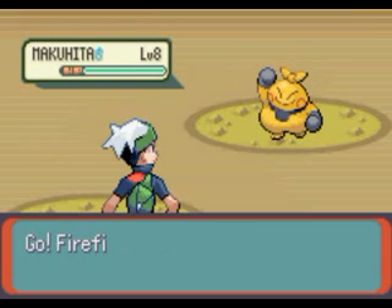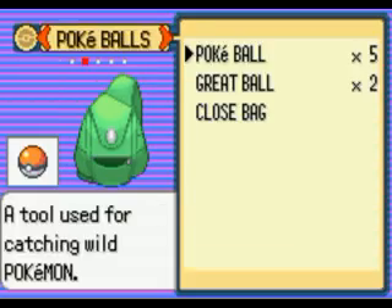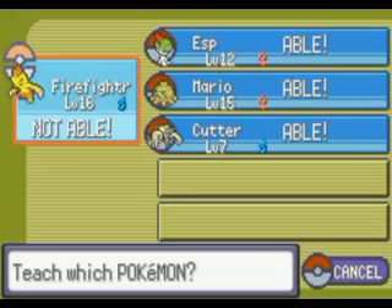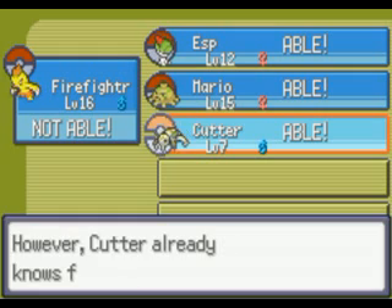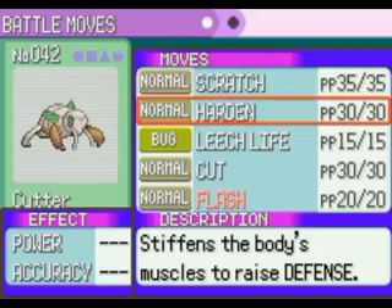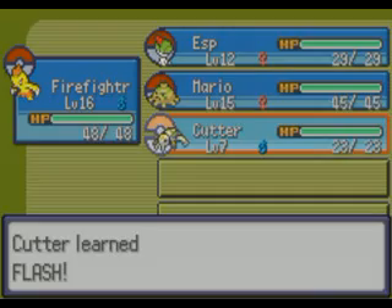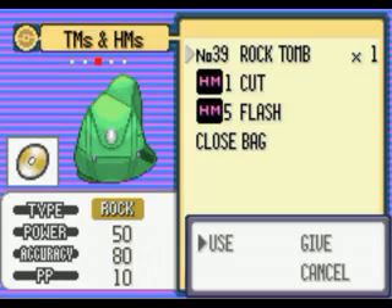Makuhita has a Boki evolution, but I had no need for it. Anyway, let's see — I'll try to teach Flash to my Pokemon if it can learn it. Alright, we talked Flash away. It got Rock Tomb and a little T-shirt — no, let's save that for later.